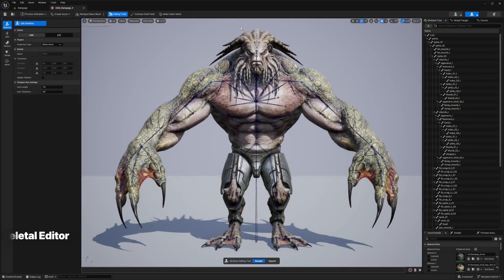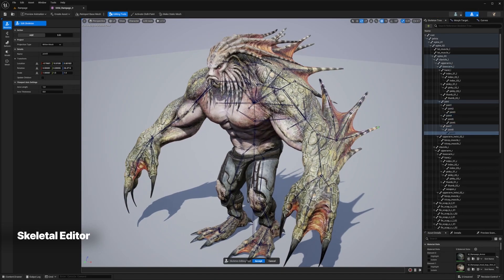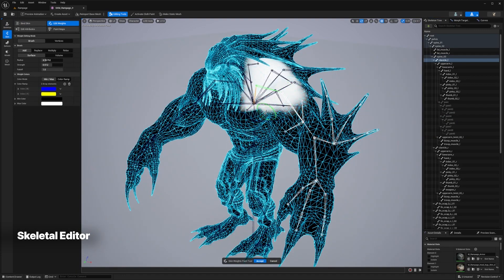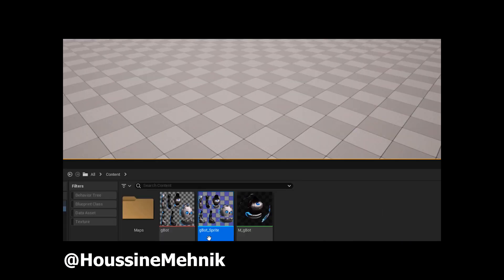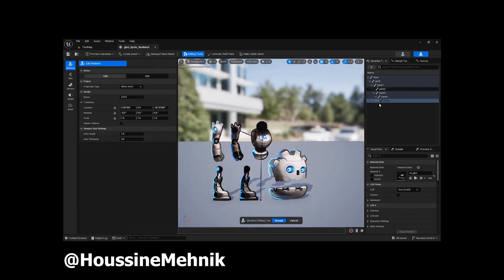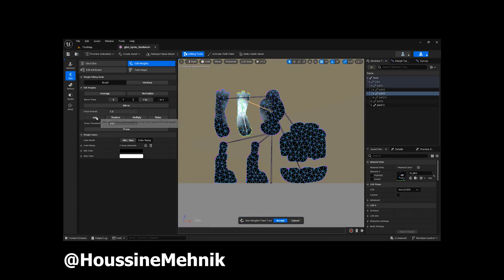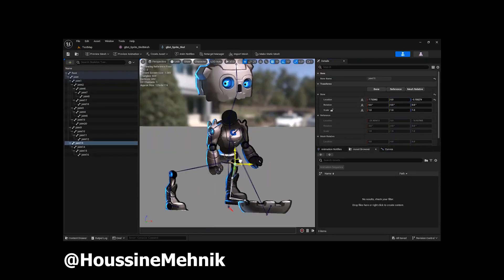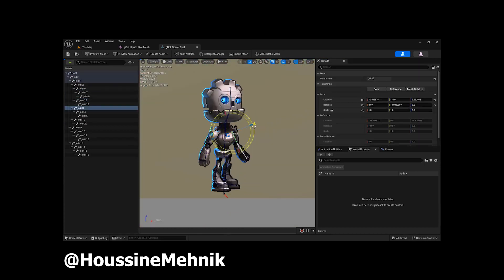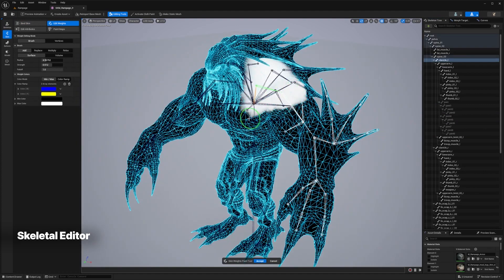There's even more innovation on the horizon. Unreal Engine 5.3 introduces a brand new experimental Skeletal Editor — a powerhouse of tools designed to revolutionize character animation. With this editor you can gain precise control over your skeletal meshes, from meticulously painting skin weights to fine-tuning every detail of your character's movement. Your characters will move with newfound realism and expressiveness, bringing your virtual worlds to life in ways that were previously unimaginable.